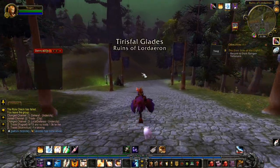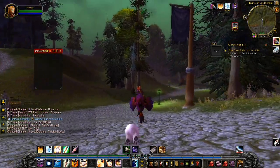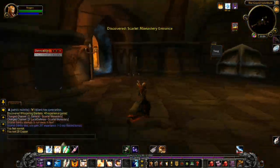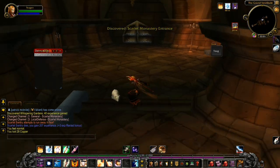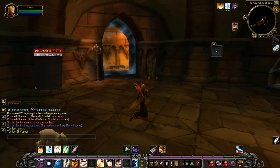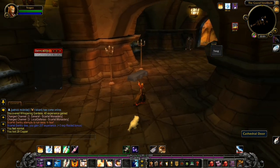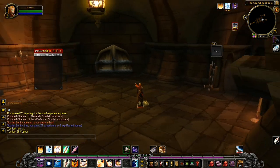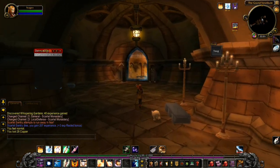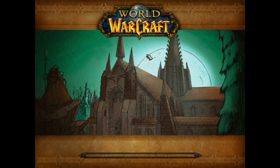But I was in Undercity, so I thought: great, Scarlet Monastery is just in Tirisfal Glades, just round the corner past a few trees. So here we are at the actual instance, walking through the instance portal. I'll take this opportunity to show you what it actually is — that one there is Graveyard, that one there is Cathedral, that one there is Armory, and that is Library. Library used to drop a key which you needed to open the other two — hence why they're behind doors. But you don't need that key anymore.